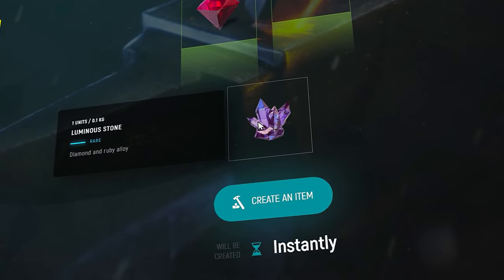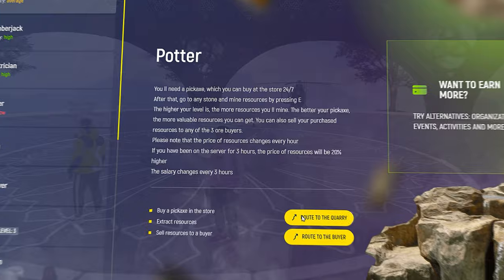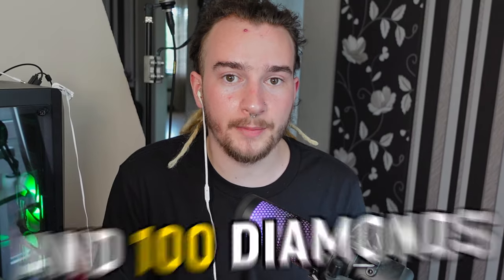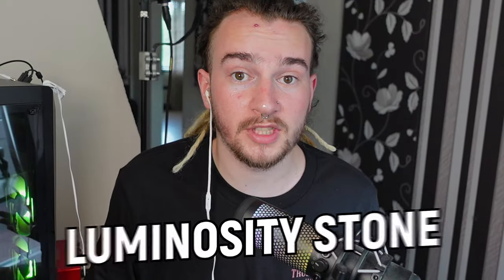To craft most things in this system, you're going to need a luminous stone. But the problem is that you can't get it at any job. That's exactly what the potter job is for. Here, you just need to mine two kinds of stones — 500 ruby and 100 diamonds. Then in the same crafting menu, just take them and create one luminous stone.